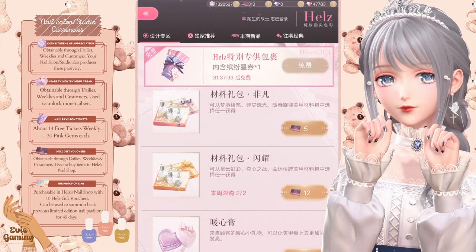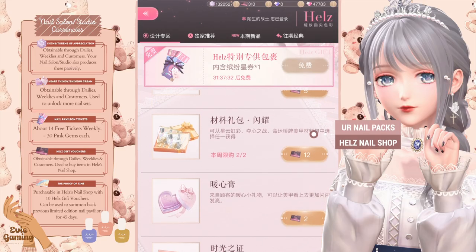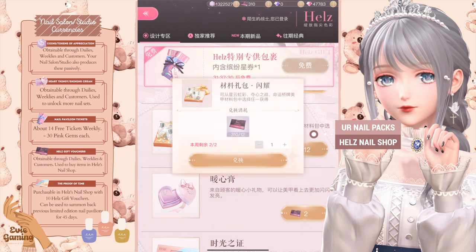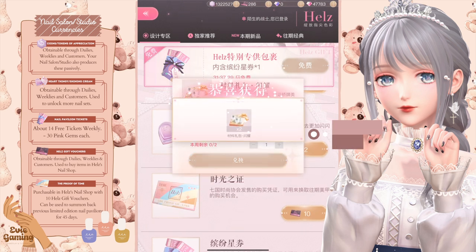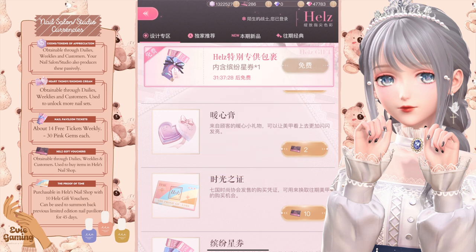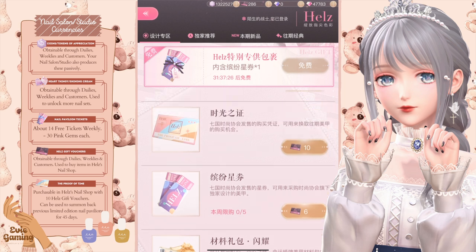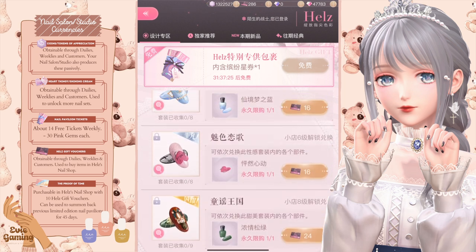Number eight, start buying UR material packs as early as possible when you have enough Hell's gift vouchers, so you could unlock branches of the UR pavilion nail sets faster. Don't ever buy the SSR and SR packs as they're a waste of coins, since you will complete the full branches when you try to pull for UR sets in a permanent pavilion.